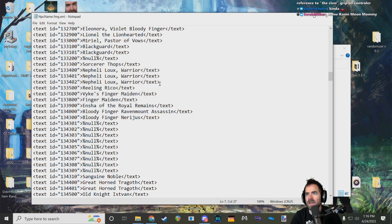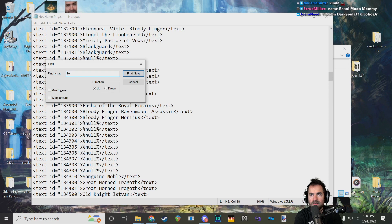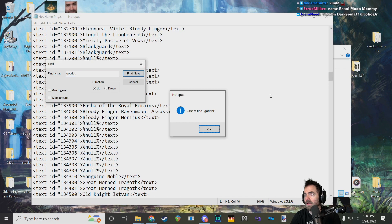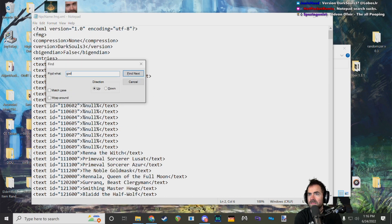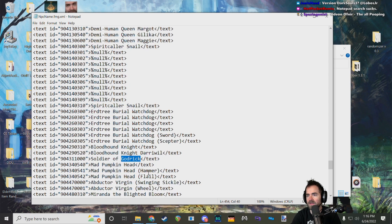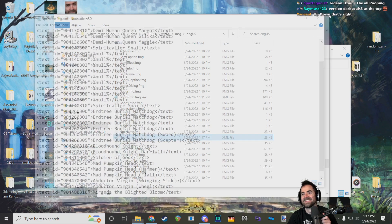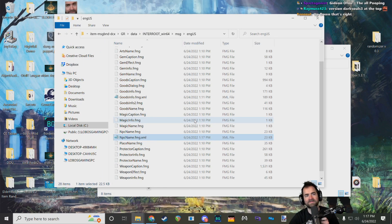Let's search for Soldier of Godric. There it is. So if we change this, when we're in the Soldier of Godric fight that name will update. Let's change it to Soldier of God. Save. Done — putting the finishing chef's kiss on last week's mod.